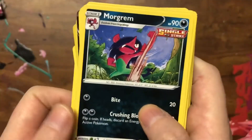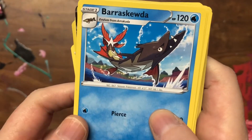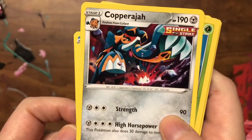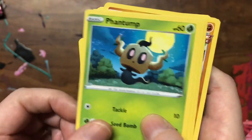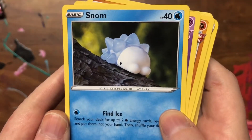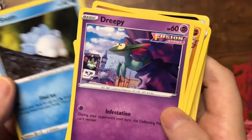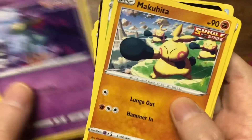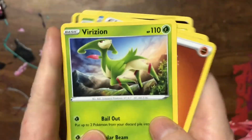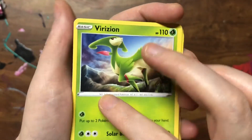A Darkness energy, ooh a Morgrem! I'm gonna try to say this - Barraskewda, I think that's how you pronounce that. A Copperajah, a Phantump, a Snorlax, a Dreepy - so adorable, I like her work too. Another Dreepy, so adorable. Three Makuhita. And a Virizion - whenever I see this name it just reminds me of the phone company Verizon for some reason.